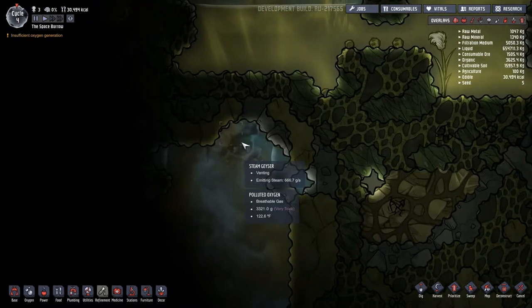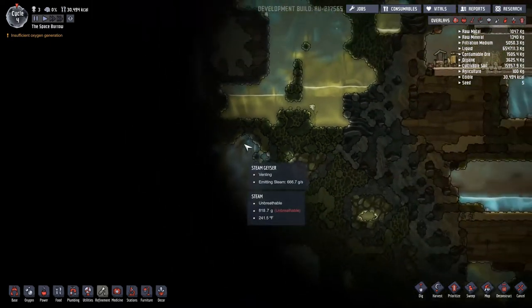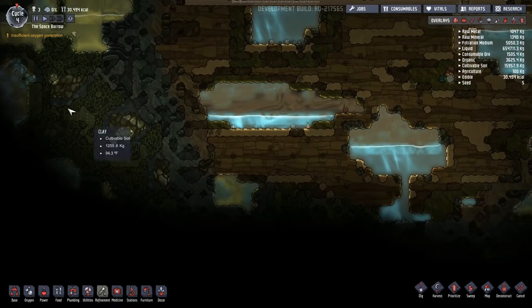There's actually quite a bit of water over on this side. Ooh, that's a steam geyser - so there is a source of fresh water. It's very hot fresh water, so it will heat the base as we pump it in. We're going to need to find a way to cool that.